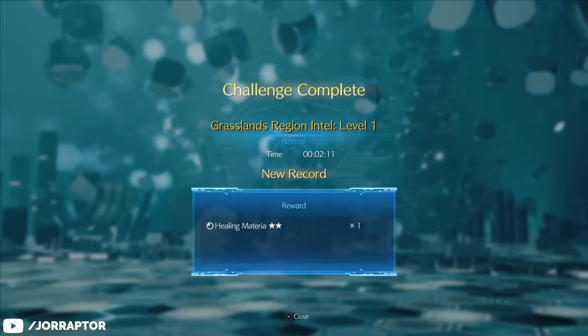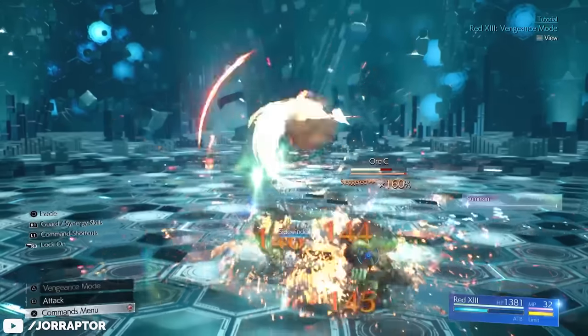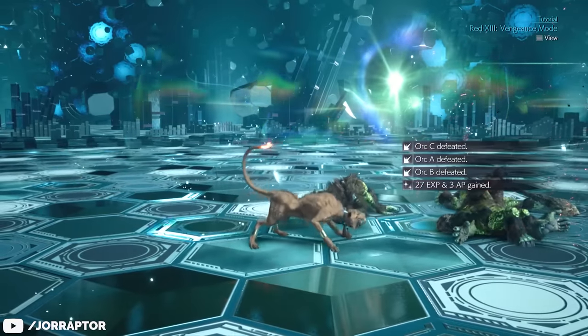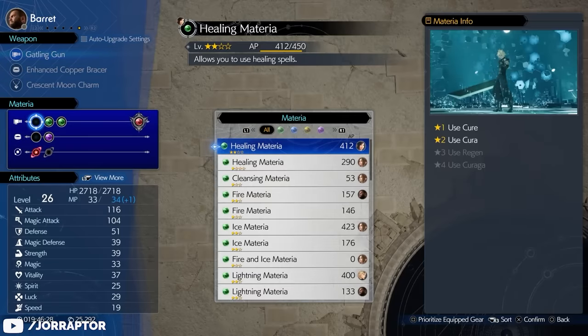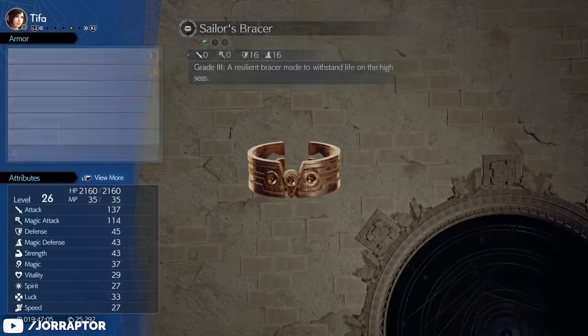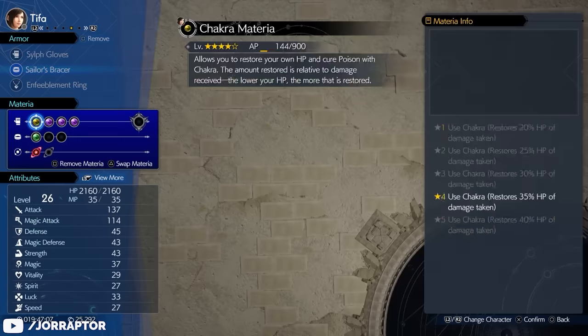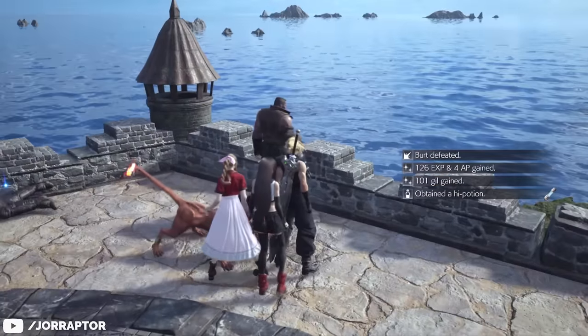It's overall smart to do all the VR challenges that are available. They don't take much time, they teach you some of the basics, and all reward you with nice materia that you want to equip ASAP to level them up. Always make sure that all materia slots for each character are filled — especially after equipping new items that likely include more slots — because then the AP at the end of a battle goes towards as many materia as possible.